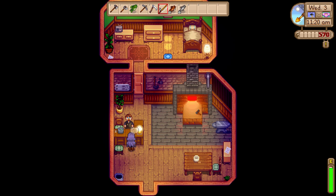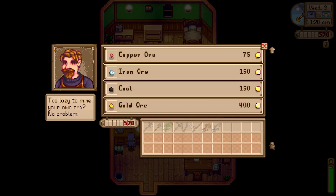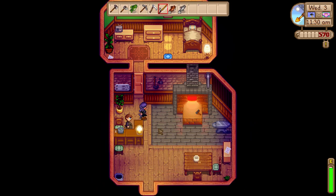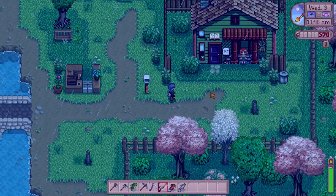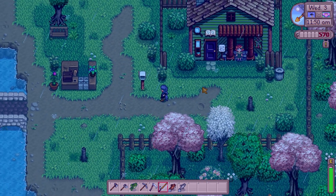I can finally see who runs the smithy — it's Clint. He sells copper ore but no pre-made bars, so I'll have to find my own ore. The interaction feels a little awkward. On the way out I spot Penny stuck in the rain — she says she just wanted a quiet moment. I'll leave her to it.